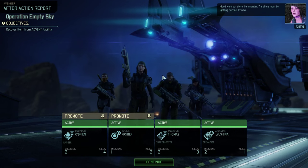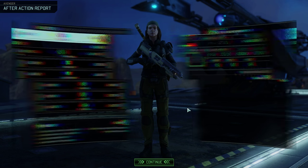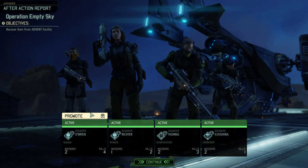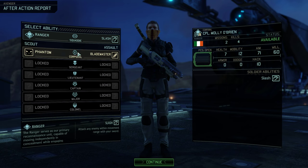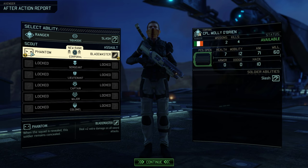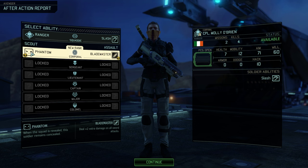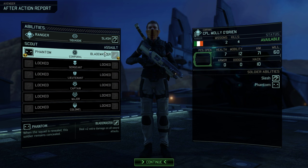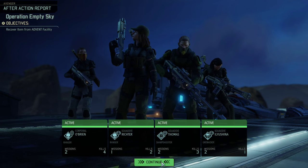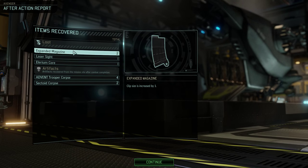The aliens must be getting nervous by now. Let's promote Richter — we're going to get another ranger. Excellent. And then O'Brien, our squaddy who is already a ranger, is getting his next level of promotion, which is excellent. I'm going to pick up Phantom — love this, especially on missions where you don't start concealed, our ranger would still start concealed, which gives us one person to scout with. Although Blade Master is quite cool to make sure that you do get those sword kills every time. More expanded magazines, laser sight. And an Elyrium Core, which is a resource for building things.